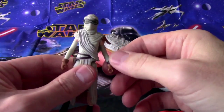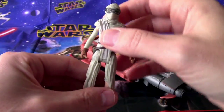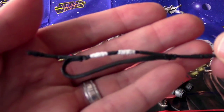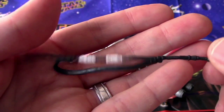Her head doesn't turn on this one. Arms move at the shoulder and legs move at the hip. Cool. And here's her weapon — it's kind of neat, kind of like some sort of whip or something.